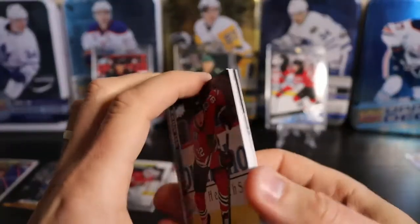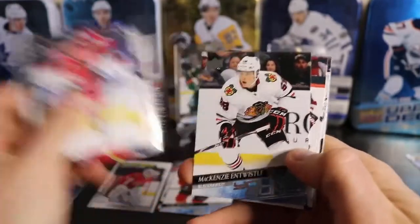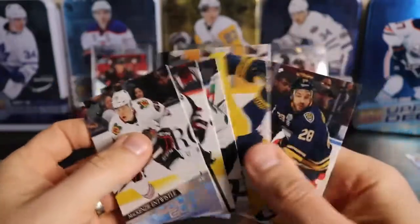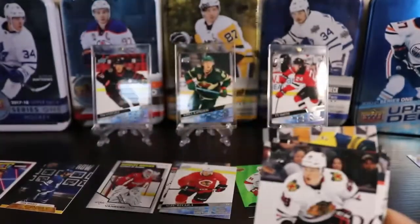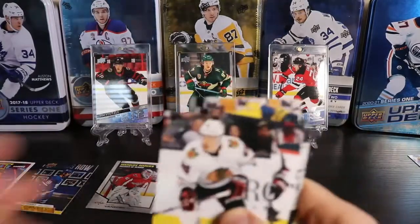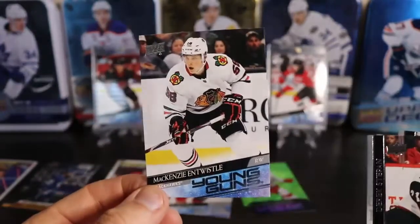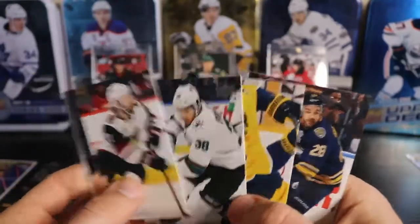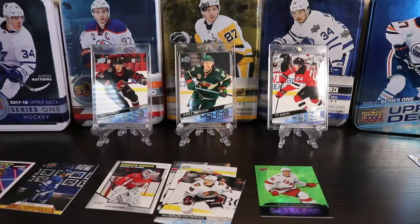Maybe I'll get a rookie Canvas to make up for this nonsense — or a Young Gun. No Dazzler? That doesn't seem right to me. One and six. I've got McKenzie and Twistle — Young Guns! And no Dazzler in the second box. Well, I should have gone with a Mega Box — I've probably got the exact same assortment of stuff, maybe even more.